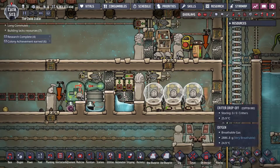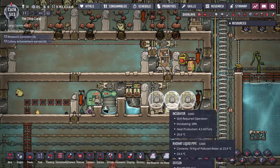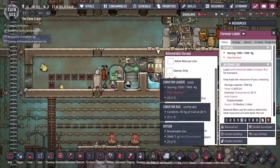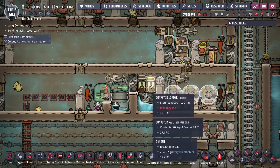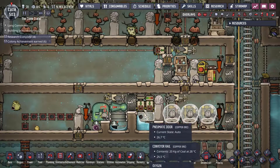For the incubators, you just set them to whatever critters you want. If you give them power it incubates them faster. This other one, because I'm doing hatch ranching, is grabbing coal to feed to coal generators. On this map you could also grab the eggshells or whatever else you want to grab out of here and ship it.